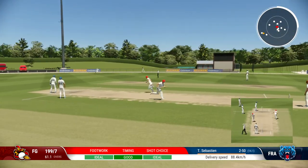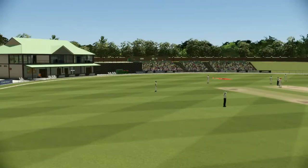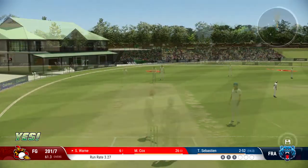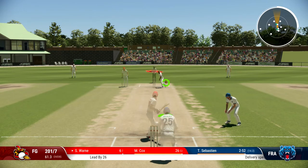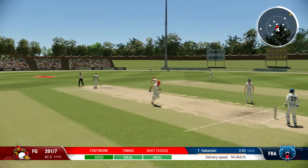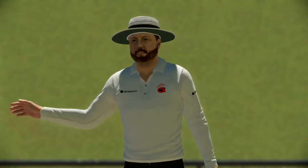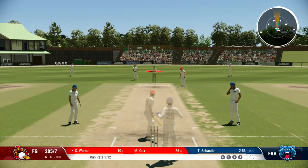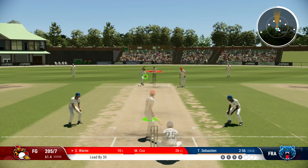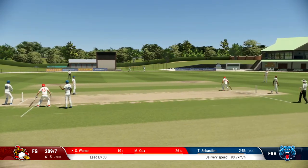Just work that across to the leg side, just for the single. Hopefully we can continue our good batting form. I think we're averaging about 70 with the bat in club cricket. That's a good shot — that'll race all the way to the boundary for four. Let's have a quick sip of water. Let's have a look at this replay — just a beautiful shot, beating the field and racing to the boundary.